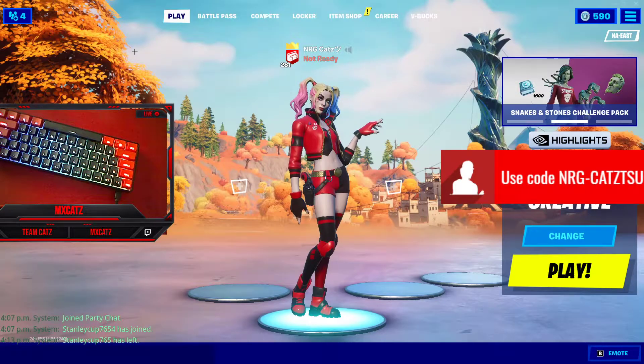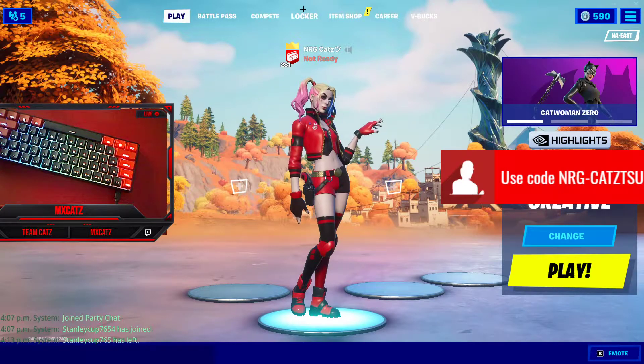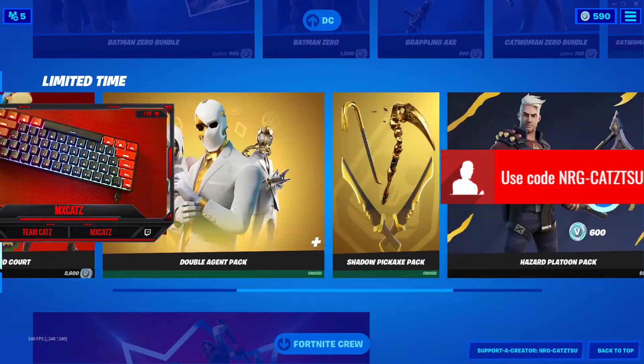Hey, what's up guys! In today's video, there is a secret free skin in the shop right now, so you guys should get it immediately because Epic almost never releases free skins. Go to the item shop — it won't be right at the front, you're gonna have to scroll all the way down.